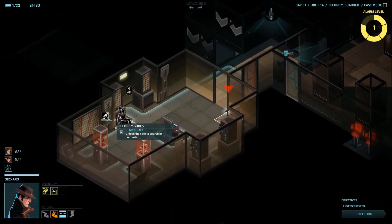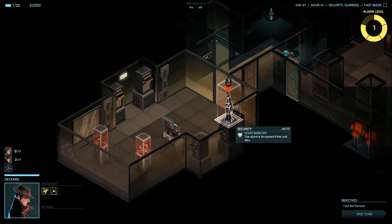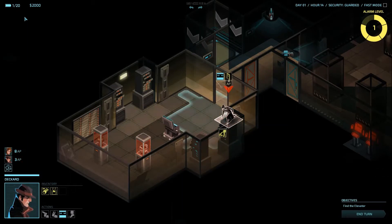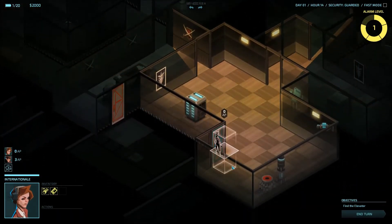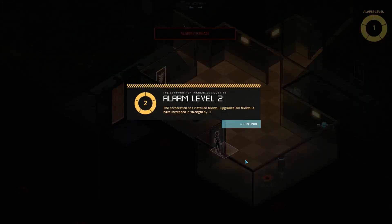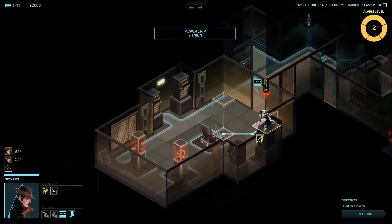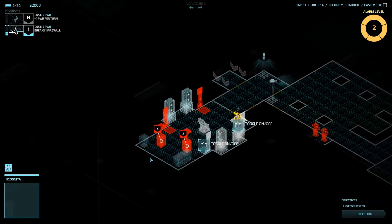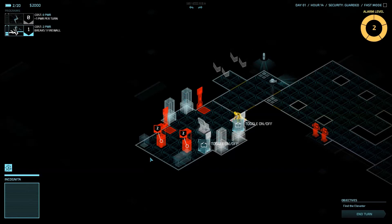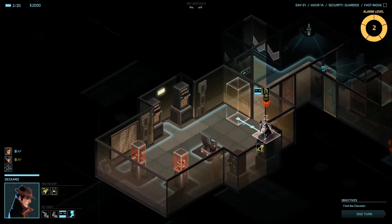Deckard is going to do another bit of money grabbing into the other vault — more security boxes. Now I'm going to get on top of this guard again, keep him knocked out, and wait for the power to recharge to hack into these boxes. Security level 2 — more firewalls. This is bad news because it makes hacking a lot more difficult. The additional firewalls immediately impact Deckard, because now these security boxes don't cost one but two points to hack into. So I'm going to have to wait longer, or move out here to hack into these consoles.